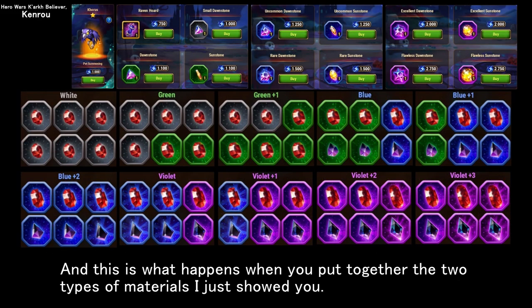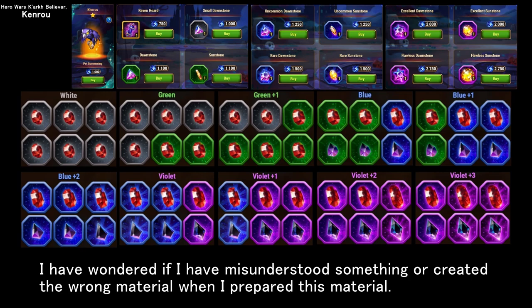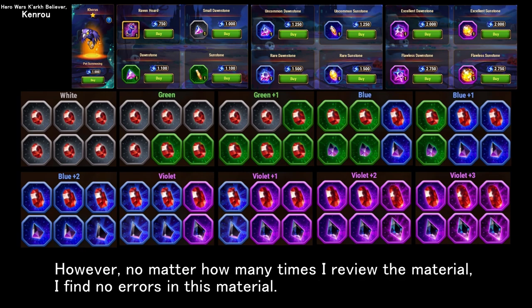This is what happens when you put together the two types of materials I just showed you. No matter how many times I review the material, I find no errors. The stones needed for Chorus equipment are simply not available in Raven's Vault.